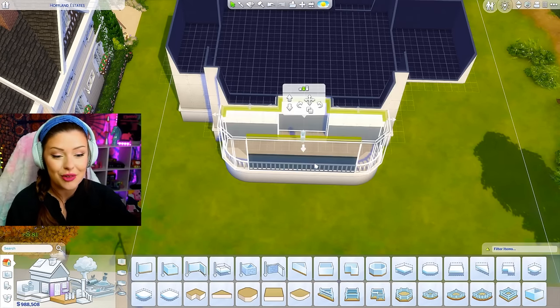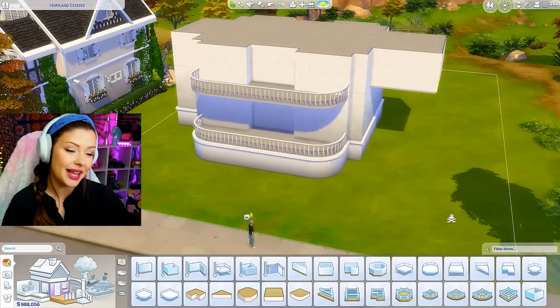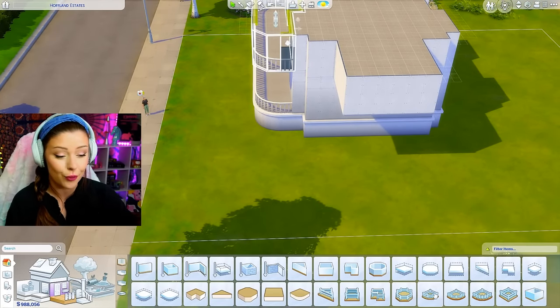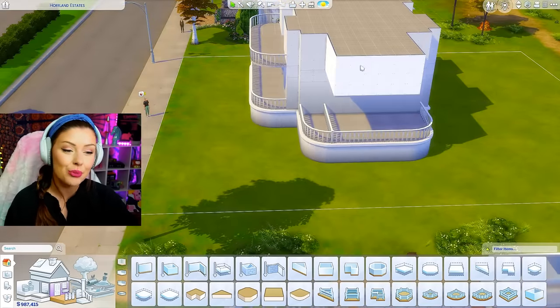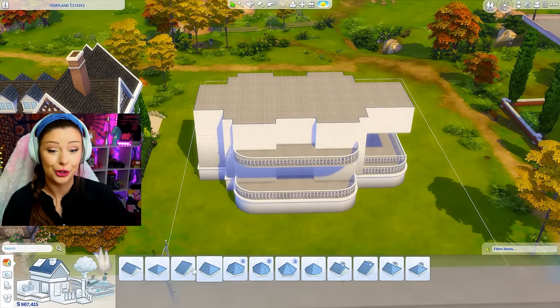I'm going to make sure my grid is on so I can easily copy and paste this up to the next level. I'll keep that there and then I think I want to do one more over here. I kind of left that piece hanging over for that reason - same thing, I'm just going to connect my decks on there, pull this one out a little bit, and then connect them to hold up that overhang part.